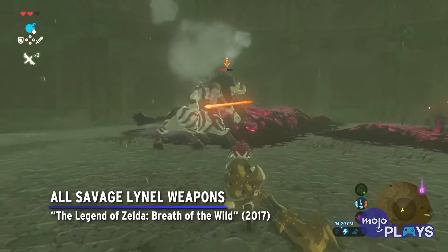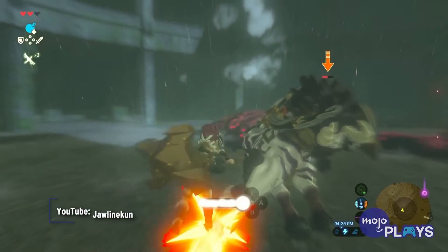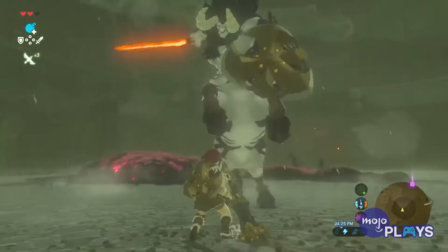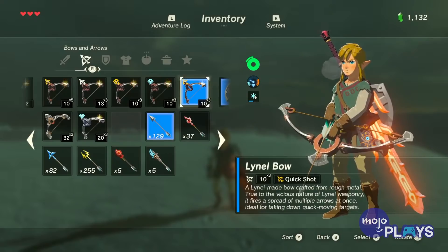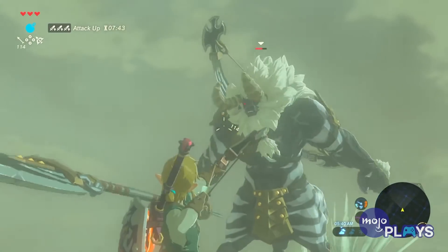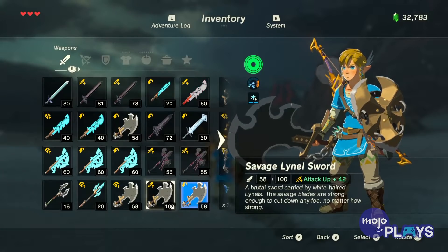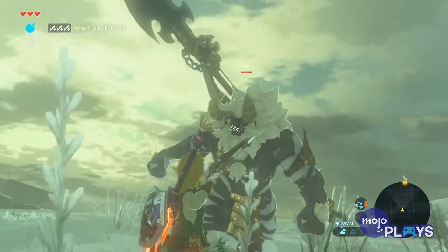All Savage Lynel Weapons — The Legend of Zelda: Breath of the Wild. Breath of the Wild has a ton of weapons to use, and you'll go through a lot of them during your journey throughout Hyrule, mostly because they break like twigs. However, some of them can still hit like trucks while you have them. The strongest weapons for one-handed, two-handed, and ranged weapons tend to be Savage Lynel weapons.